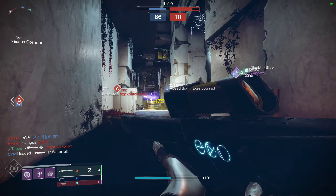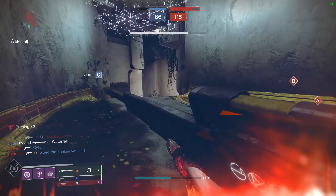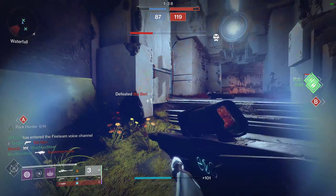Find what works best for you, strap on your proton pack, fire up the alarm and your theme song. Jump into the Crucible, give Eye of Another World a try, and let me know how it works for you in ridding the Crucible of those pesky ghosts.